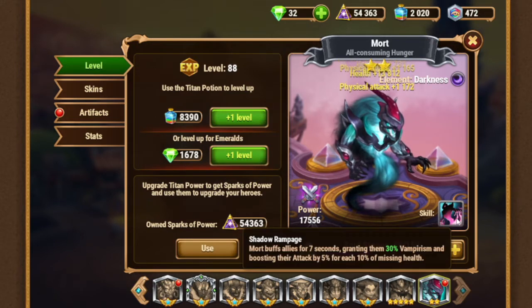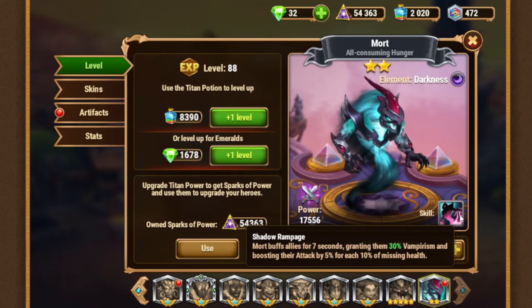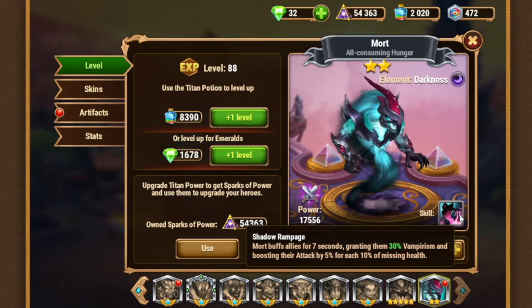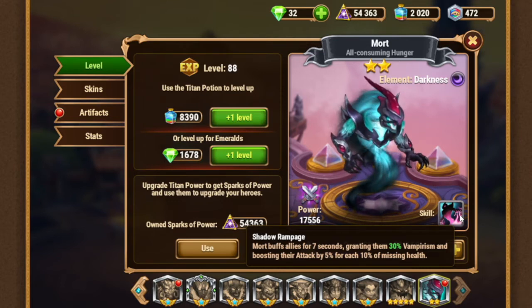What about his ability? His skill says Mort buffs allies for 7 seconds, granting them 30% vampirism and boosting their attack by 5% for each 10% of missing health. So that's actually a buff for attack and a vampiric aura around.